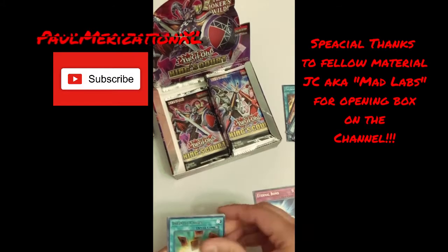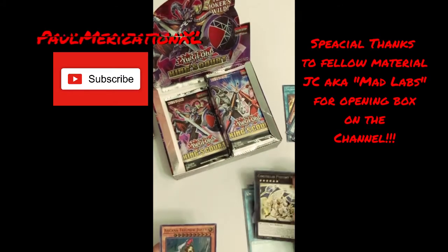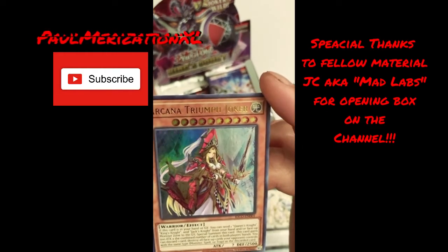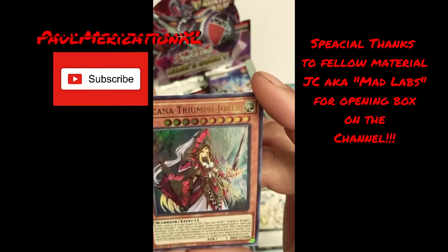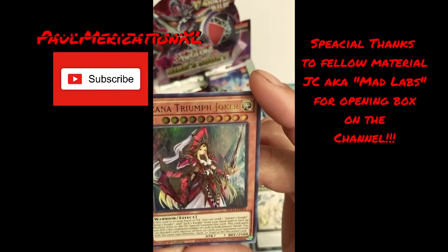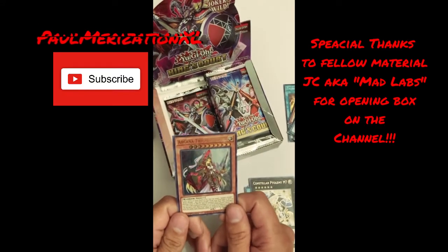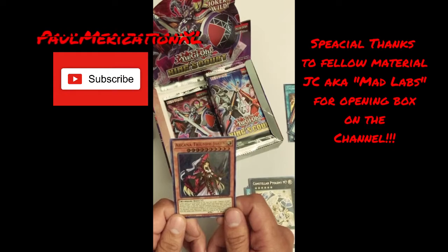We've got Eternal Bond, Infinite Cards, Warrior Returning Alive, Converging Wishes, Unexpected Die, Constellar. We got the Triumph Joker — so we got the waifu tax here, not in collector rare, but this is a really pretty card. If this card is in your hand or graveyard, you can send one Queen's Knight, King's Knight, and Jack's Knight from your hand and/or face-up from the monster zone to the graveyard to special summon this card. This card gains 500 attack times the combined number of cards in both players' hands. You can discard one card to destroy all face-up cards your opponent controls with the same type as the discarded card — monster, spell, or trap. It's pretty gimmicky but really nice for a board wipe if you're going against a bunch of continuous traps or continuous spells. Mostly it's a monster wipe — still really pretty.